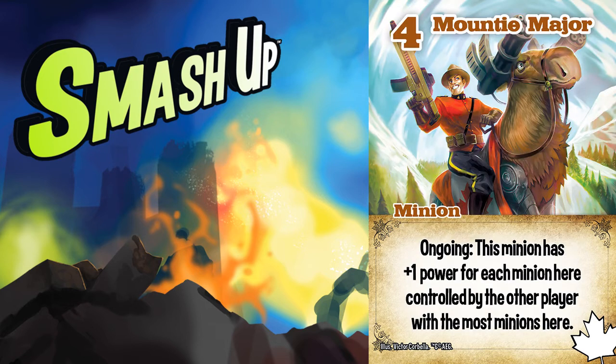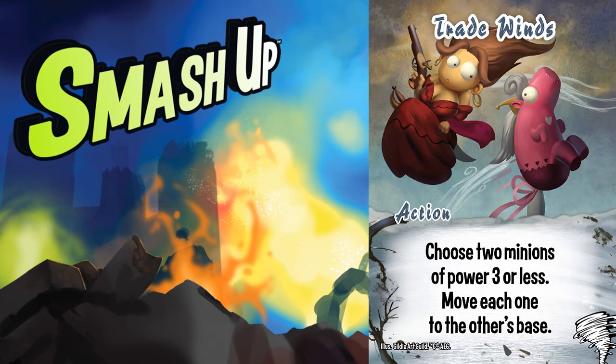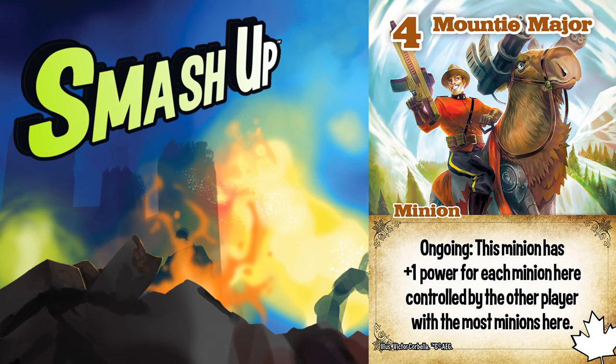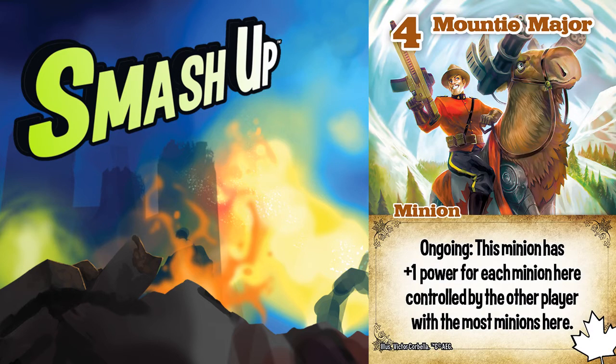I normally prefer Mountie Major to be a big drop, which is really easy when the Tornadoes are rearranging minions to maximize his payout. This is especially easy with the Tornadoes, who focus on the movement of lower powered minions. This is one situation where Trade Winds might actually get some use — you can swap a Dudley for an enemy minion, then move Dudley over and use Mountie Major. But specifically with this team, I also like leaving Mountie Major out in play on a different base because he is a great target for Over the Rainbow. Because he scales decently well with low powered minions which the Tornadoes can move, he can make a great difference.